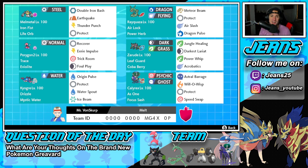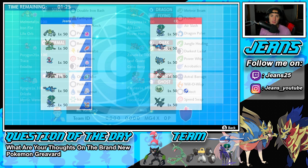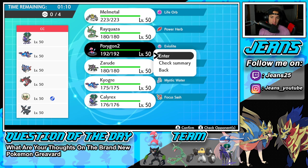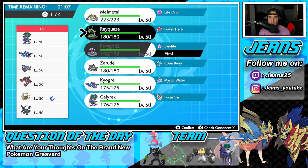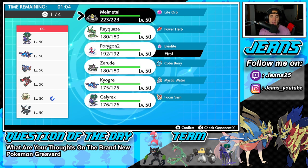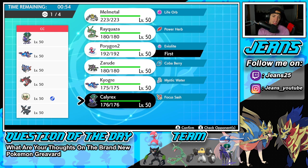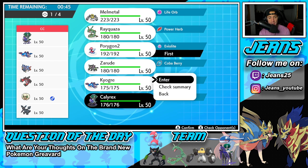Let's hop on that ranked double ladder and look to get some wins with this Melmetal and Zarude team. First match coming at you — we're going up against a top tier squad: Shadow Rider Calyrex, Kyogre, Zacian, Yveltal, Wincott, and Zekrom. I feel like popping Trick Room with Porygon 2 is better than going in with the Speed Swap combo, because if we go Speed Swap with Calyrex and Melmetal, he can just pop a Tailwind and still have speed on me.